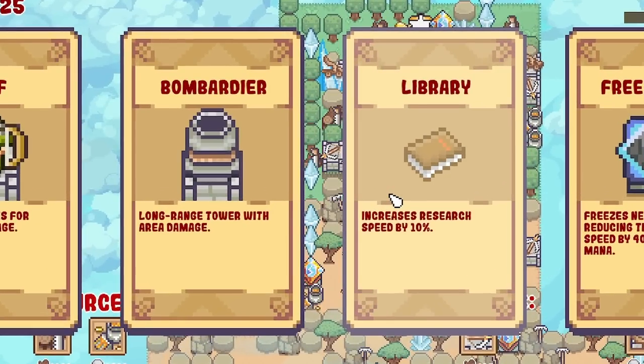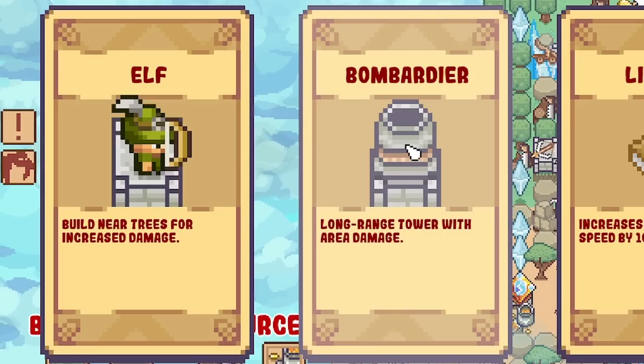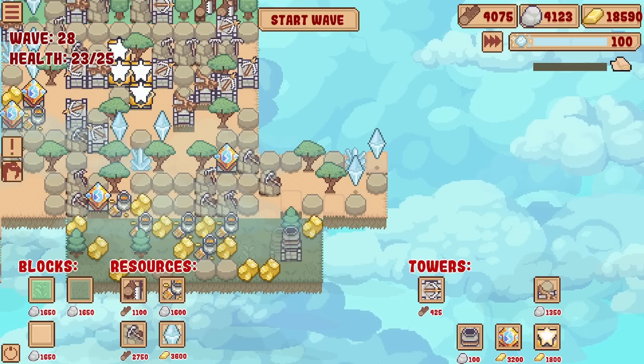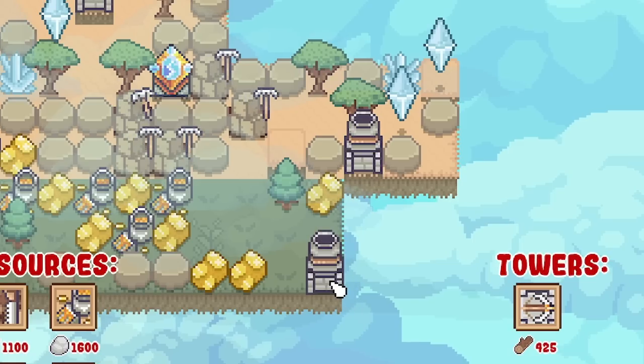We've got new cards. We still haven't got the biome. Probably wise to invest in new towers because they will be cheap to start with. Let's get the area one - the bombardier. It only costs 100. So we probably want these sort of on the edge of our bases - let's go right around the edge.